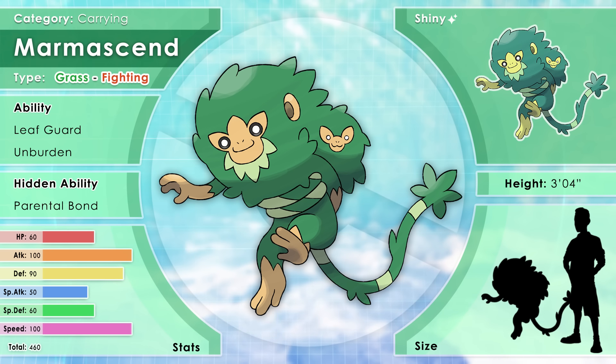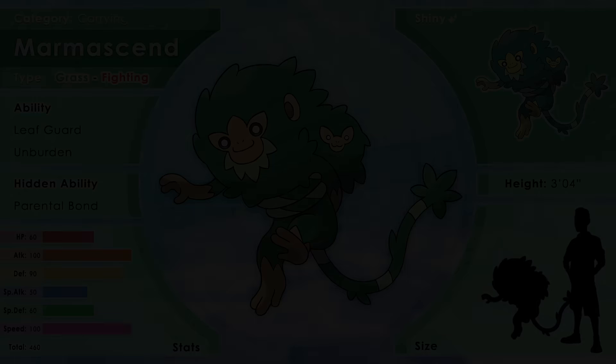Marmosend carry their children inside their bush-like mane until they're old enough to venture on their own. They will teach their young everything they know, and even allow them to participate in battles alongside them. The more mature their child is, the more they can help out by watching for enemies and even shooting gumballs at any enemies chasing them. Their signature move, Gumball, does 75 damage and has a 30% chance of lowering the opponent's speed. They have the hidden ability Parental Bond, which allows the child to do an extra bit of damage each move.